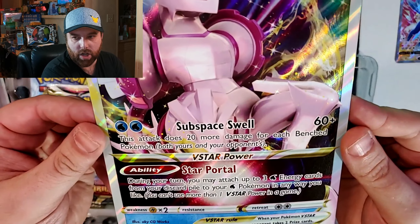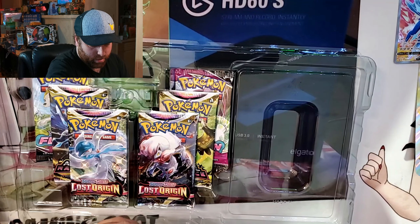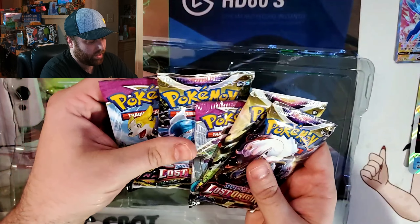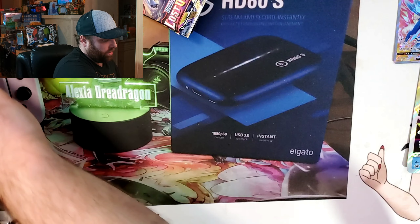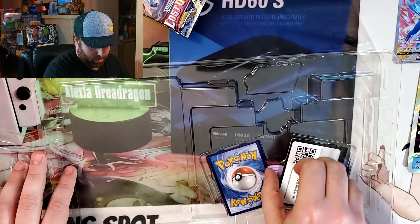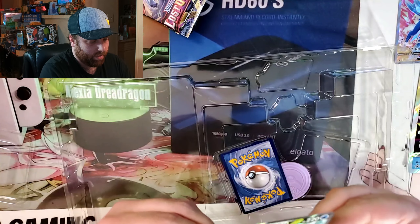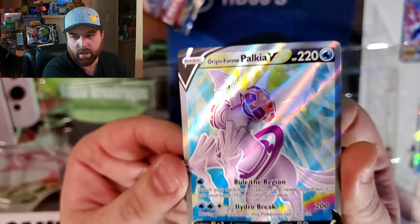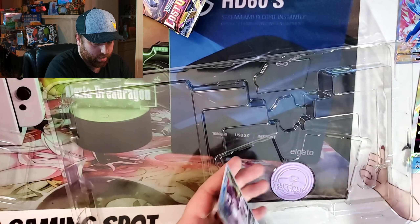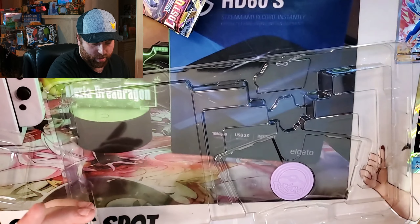Then we have the giant Palkia card - Origin Forme Palkia. Looks like the same pack setup: Fusion Strike, Astral Radiance, and Lost Origins. Let's get a look at those promo cards. Code card there, oops - keep knocking the mic, hope that's not picking up too much. Then we have the V - and then the V-Star. Very nice! And then its own coin.